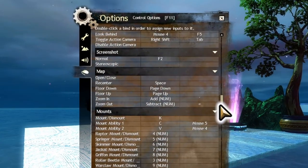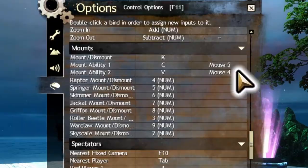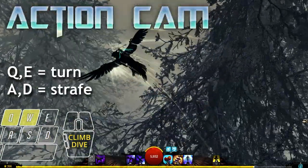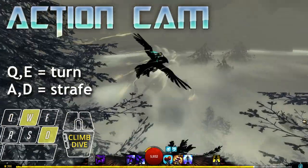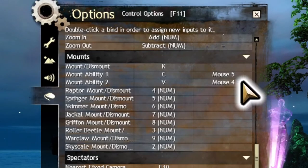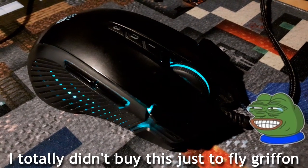The last setting is to bind your mount skills 1 and 2 conveniently close to your movement keys. If you are using normal camera, use the strafe keys. If you are flying with action camera, it doesn't matter if it's strafe or turn keys. If your mouse has extra buttons, feel free to use those — I totally didn't buy this mouse just to fly the Gryphon.